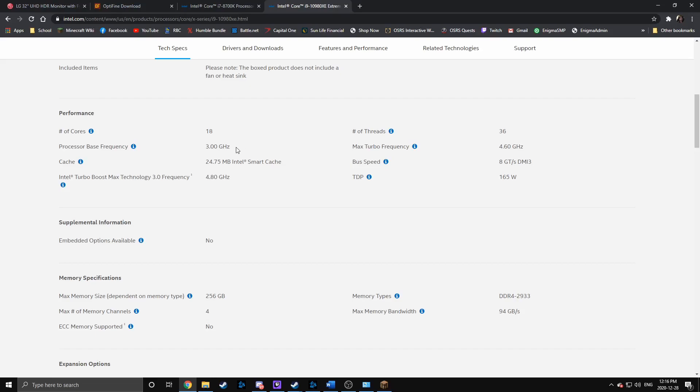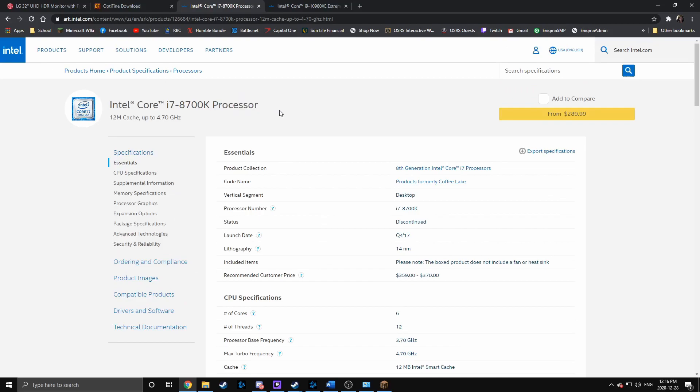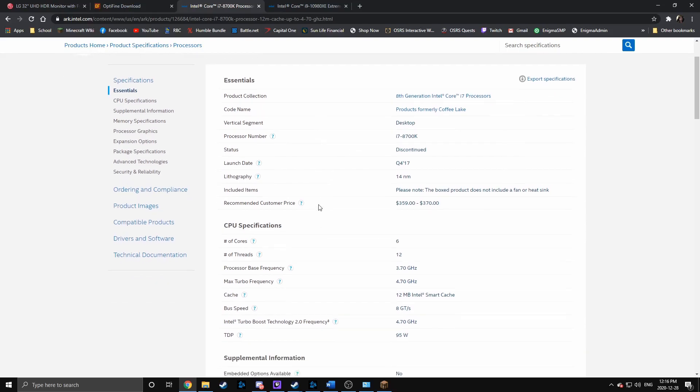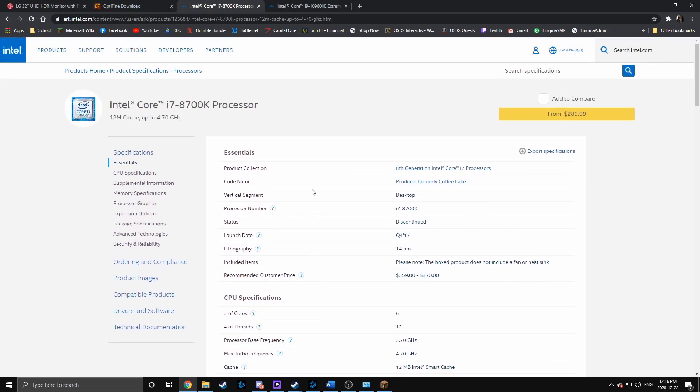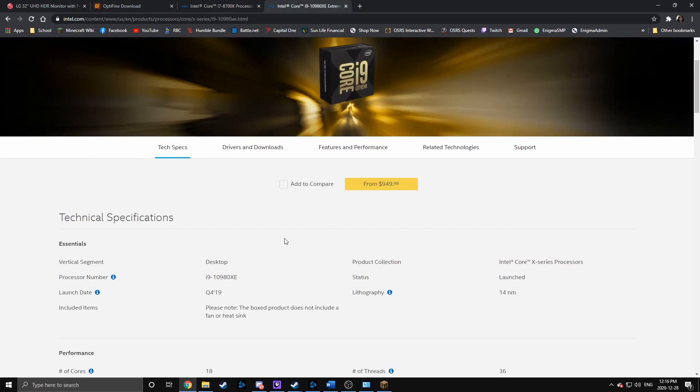18 cores is absolutely insane, and three gigahertz is also insane for 18 cores. However, for a single-threaded game such as Minecraft, you want to look at single-core performance over the number of cores. The i9 is going to be great for a multi-threaded game, but not for Minecraft. So in this case, my processor is actually better even though it is five years old at this point. That is something to keep in mind when building a PC for the purposes of playing Minecraft — I'm not saying the i9 would be bad, it just won't perform quite as well as mine in this case.